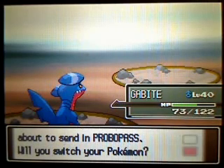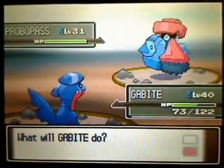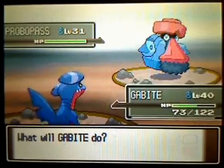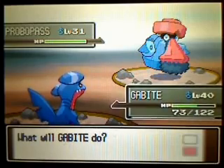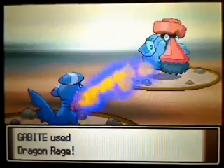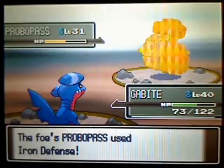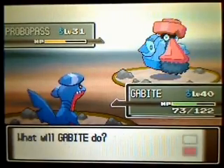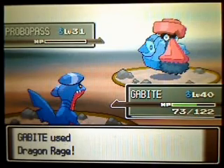So here's Probopass. I'm trying to think what I should do for this one. I think I'll let it keep going. Now this is a rock-steel type — very defensive, it's got tons of defenses. I'll be using one of these myself later on to help with the legendary Pokémon because it's just a big wall. Now I could use Dig, but I don't know if it's got Magnet Rise or something — that would make it immune to Dig. So I'm just going to use Dragon Rage here because I know this will get me 40 points of damage.